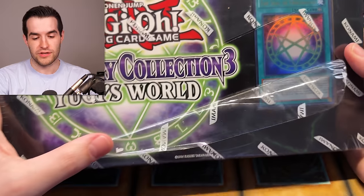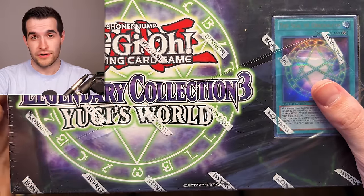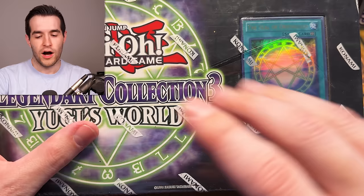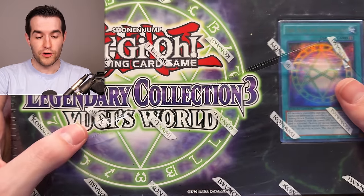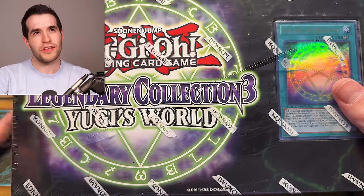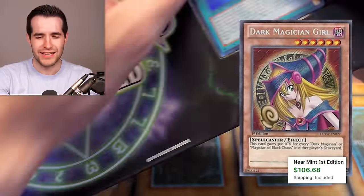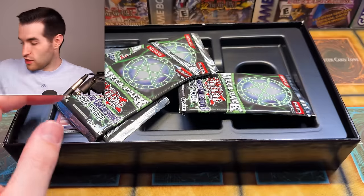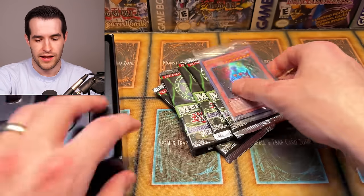Last pack for Legendary Collection Two — need a big one. We haven't pulled Cyber Dragon or any Elemental Hero secrets. Eru Neos Force, Dark Panther — Diamond Dude could be decent. Test Tiger — pretty good pull, maybe six to ten bucks. Divine Neos — not bad either, probably the best pack we had. Decent showing overall. Next up is Legendary Collection Three — Yugi's World. This one I bought already open because we were going to open it right away. It came out October 2012. From October 2012 to November 2013 — about a year and a month of legendary collections.